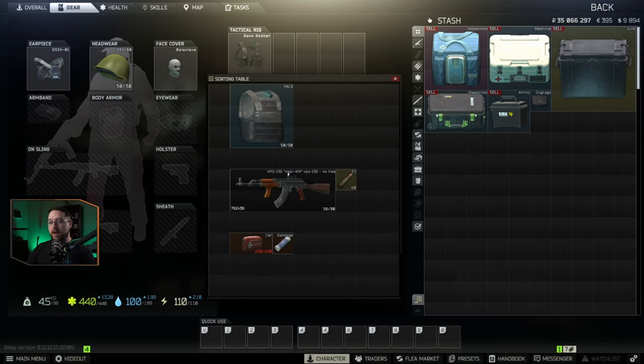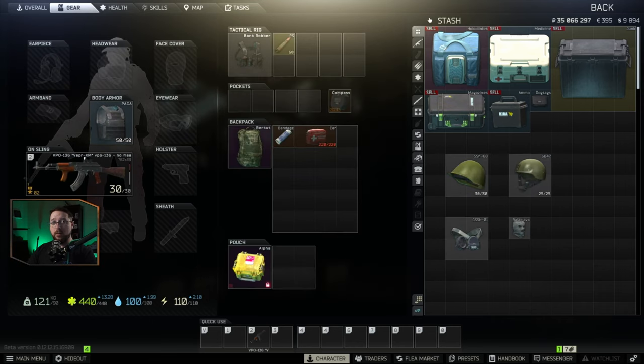When I think of a loadout, I think of the full package — the gear that you wear, the weapon and ammo that you're using, and the meds that you're taking into raid. So let's look at how we build that without the flea market. Starting from the top down, we're going to first look at helmets.